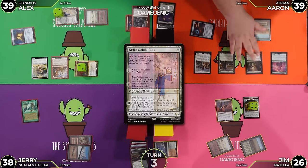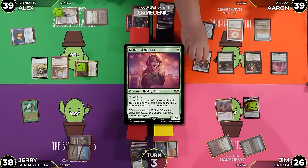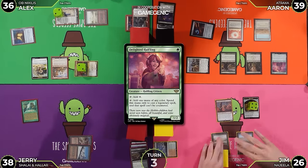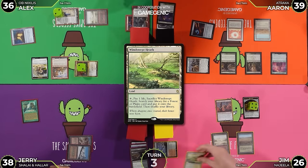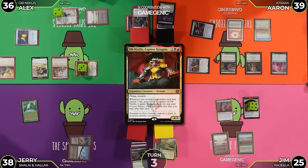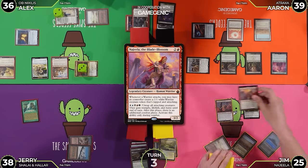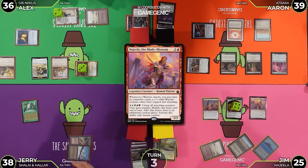Untap, upkeep, draw. I'm going to cast Eladamri's Call. I want to move to combat. Attack Alex for three. That seems reasonable. Untap, draw a card. I'll play this Windswept Heath and fetch - this feels bad. Trigger - counter, exile - Firebrand Archer. I'm at 25. I'm going to find a Tropical Island. I think I'm going to use my lands to cast Najeela, the Blade Blossom. Uh-oh. And if that resolves, I'll pass.